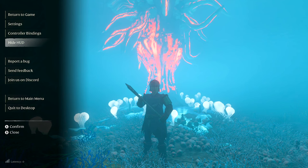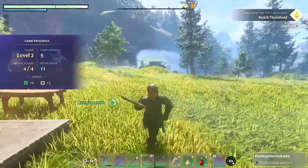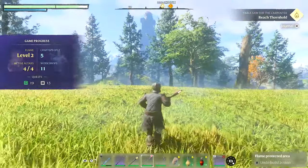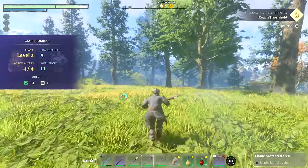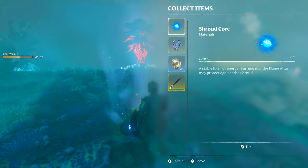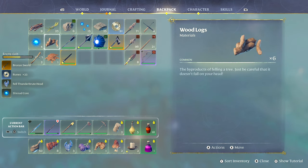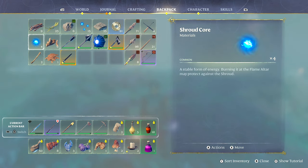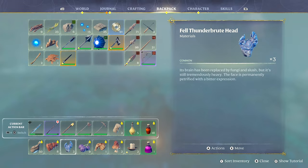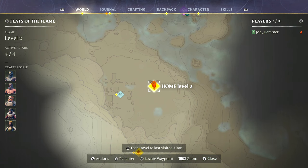You can chop down the tree and fast travel back to base, or you can simply exit the game and return, which will cause you to spawn at your last rested altar, and then go in and do it again. There's the second fell brute down, and you can see in my inventory we now have four shroud cores. You can do this as much as you want, and we don't actually need to chop that tree down since there's nothing to gain from it.